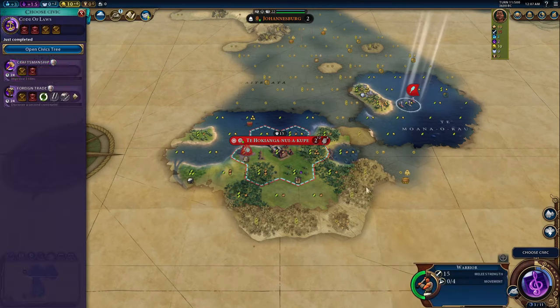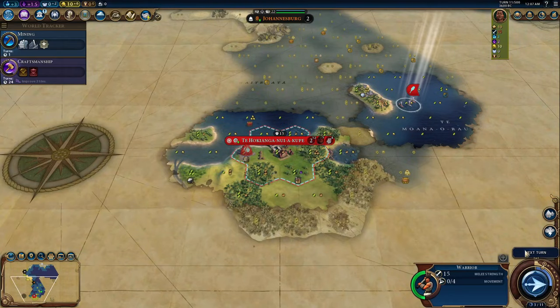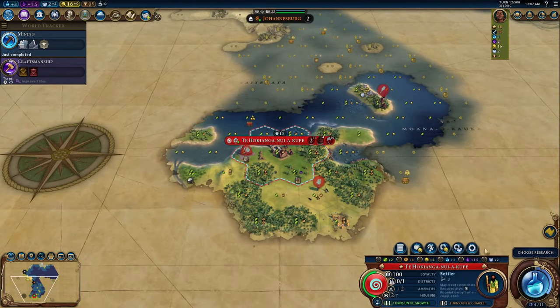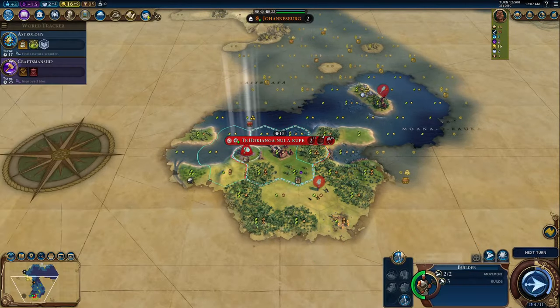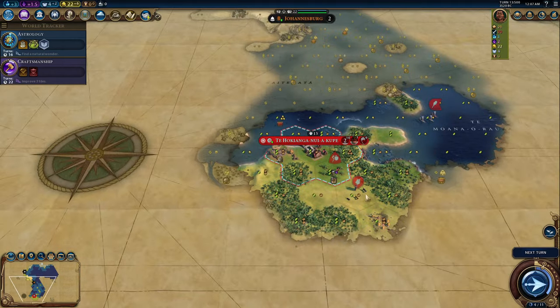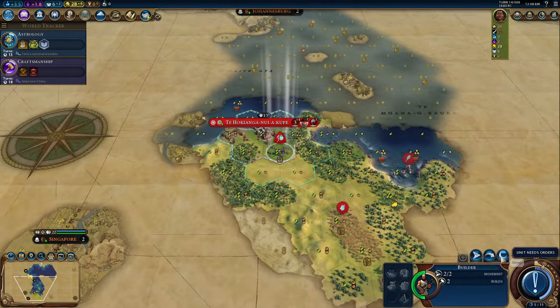Kupe is a pretty fun leader to play with a really interesting start. His ability, Kupe's Voyage, begins your settler in the middle of an ocean tile, with the spawn point skewed to be as far away from land tiles as possible. Before you settle any cities, you make two science and two culture per turn, and once your city is settled, you receive a free builder and an extra population to help you catch up.